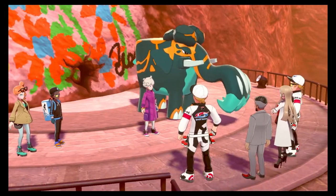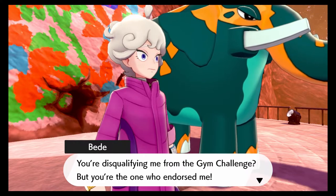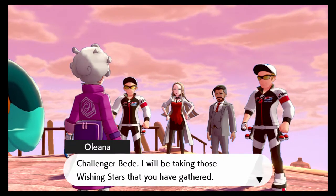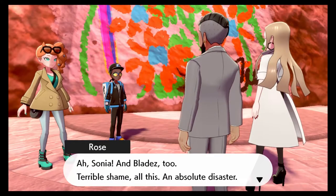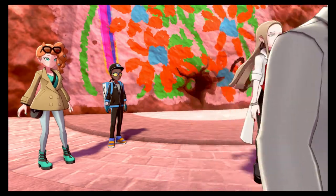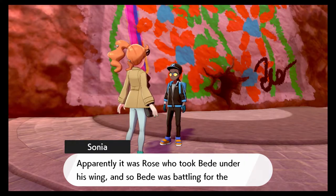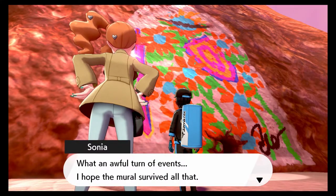Oh snap, he's about to revoke his endorsement! Bede says: 'You must be joking — you're disqualifying me from the gym challenge? But you're the one who endorsed me. There are a hundred different ways we could sort this out.' Rose says he'll be taking those wishing stars Bede gathered. This is lowkey sad. Sonia and Leon are here too — Oleana says it's a terrible shame, and they do what they must to keep things fair and sportsmanlike. During one of Bede's matches, I heard the announcer say that Bede has no family — it was Rose who took Bede under his wing, so Bede was battling for the chairman's sake. What an awful turn of events.